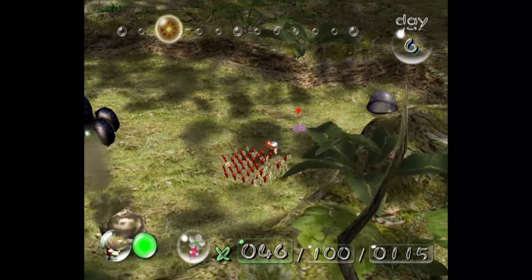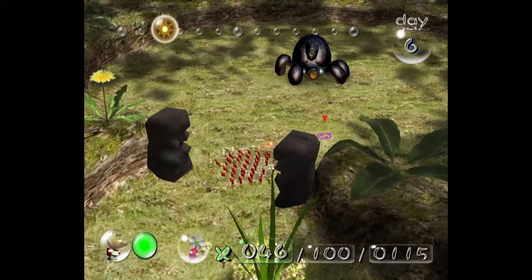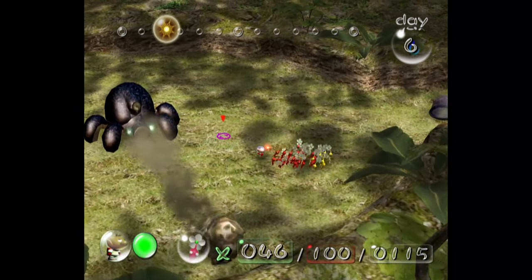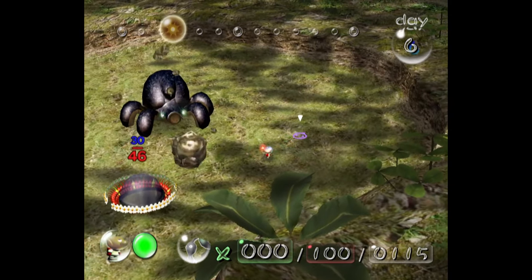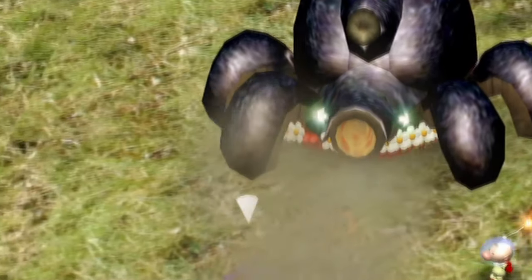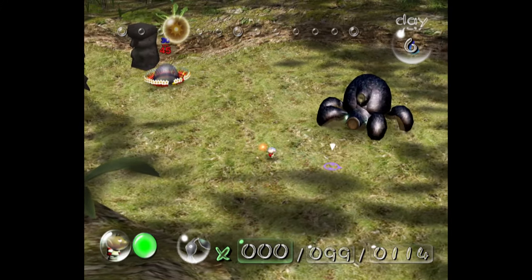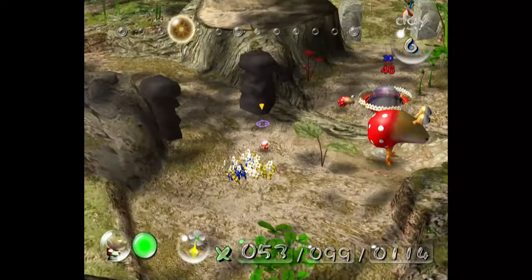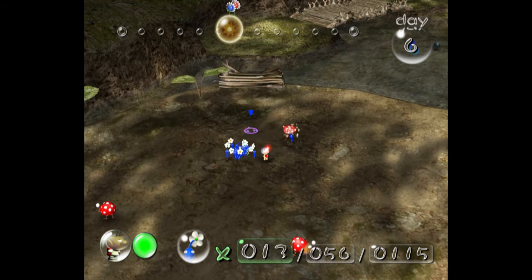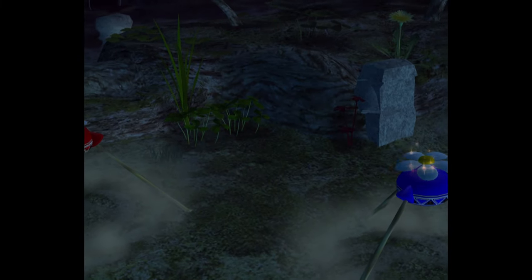On day 6, we go back to the Forest of Hope and grab the last part, the Radiation Canopy, which is guarded by the Armored Cannon Beetle. I'll be honest, I thought this part was going to be a complete nightmare — but it was actually completely easy. We only end up losing one Pikmin and even the Bulborb sleeping outside didn't cause any trouble. With the Forest of Hope completed, I spent the rest of the day gathering as many Pikmin as I could. An easy day, and after the nightmare that was day 5, it was nice to have one.